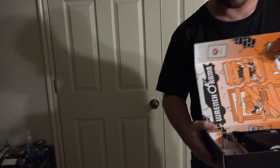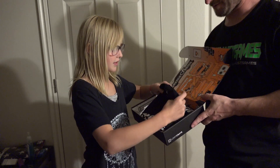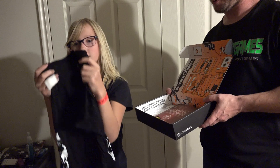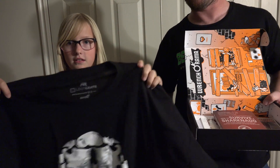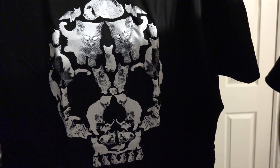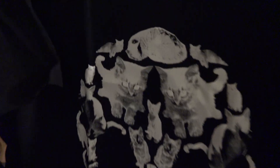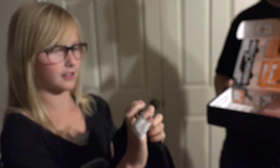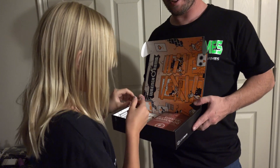All right, set that down. Next item — we have a Loot Crate t-shirt. Flip that around — oh check that out! It's skulls made out of kitty cats. Look at it — it's like little kitty cats forming a skull shape. Really cool, I like that t-shirt.